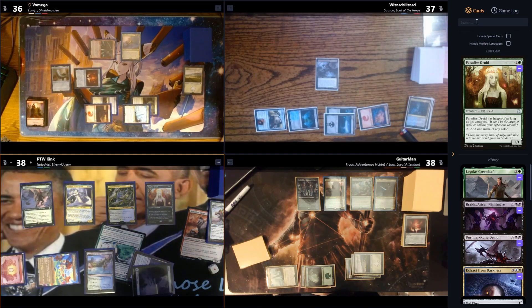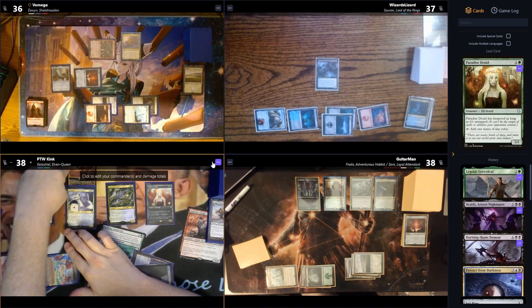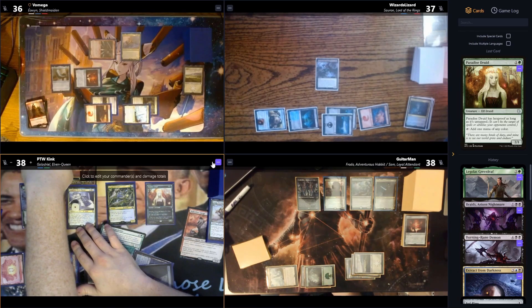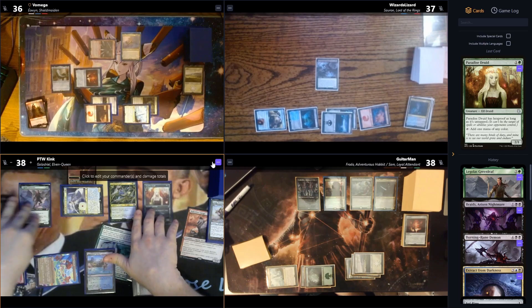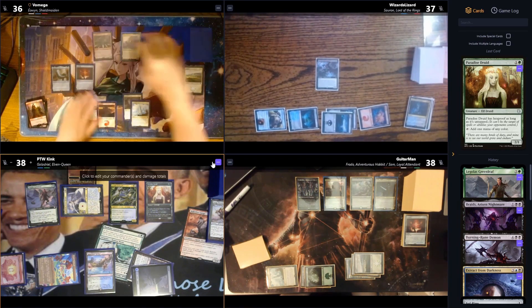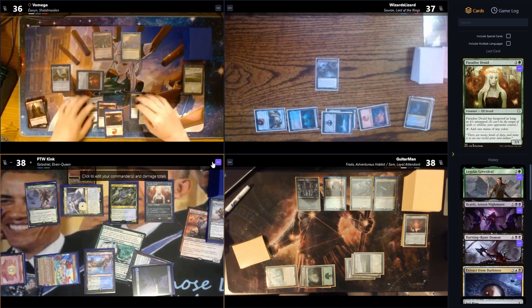Combat deal negotiation escalates — someone won't give out the promised item unless they receive 'D protection.' 'This is a social contract,' but an attack goes through anyway. Someone invokes the example of 'Sauron, Lord of the Rings, altering the deal' as everyone witnesses the political maneuvering. Frontier Warmonger is cast for four — creatures attacking opponents or their planeswalkers have menace.